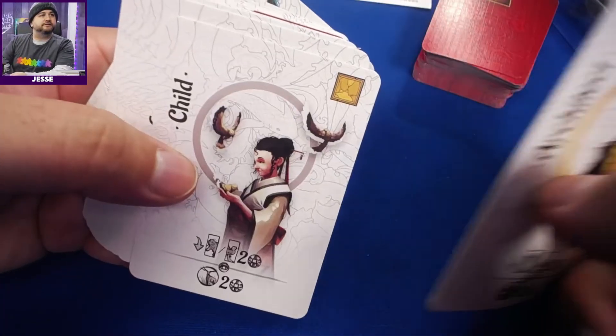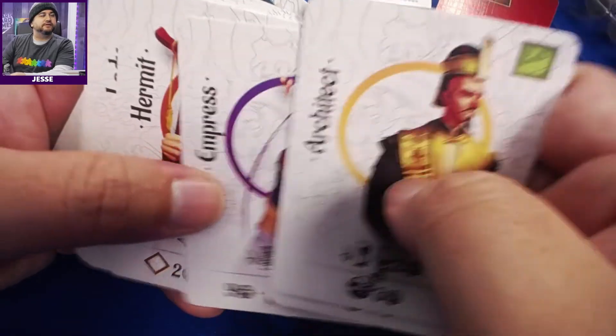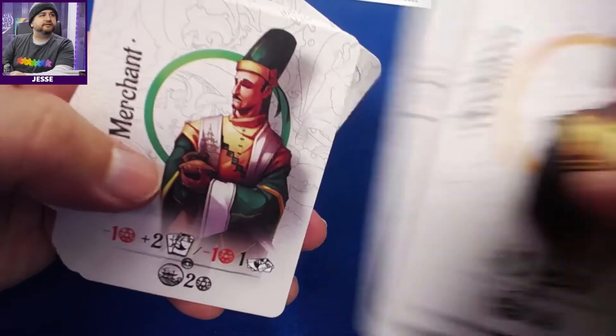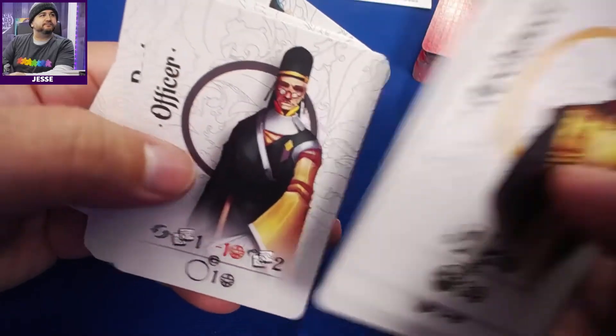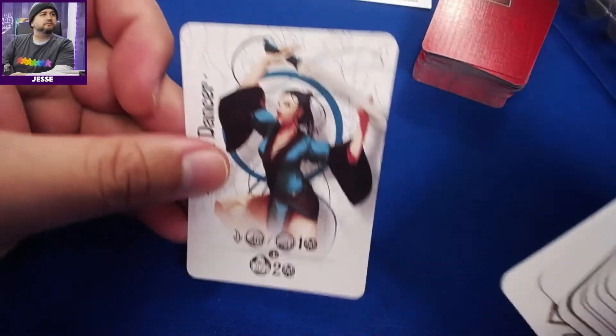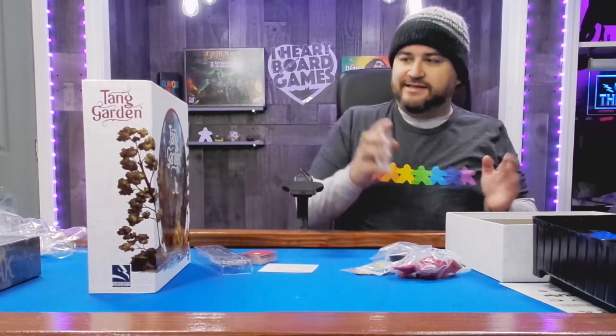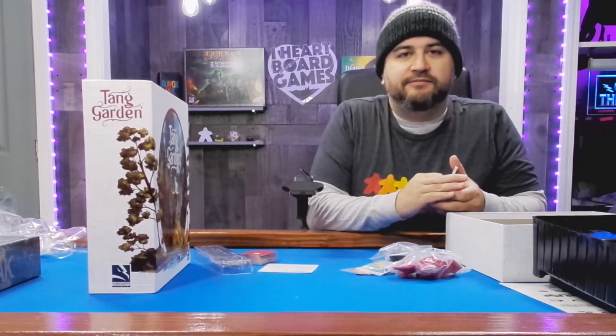And finally, the architect and child minis — so these are the minis. If you're painting your minis, you've got something to base it on. That's a cat — not on the cards, but next to me. That's it for Tang Garden; make sure you subscribe and leave a comment if you know the origins of Tang.